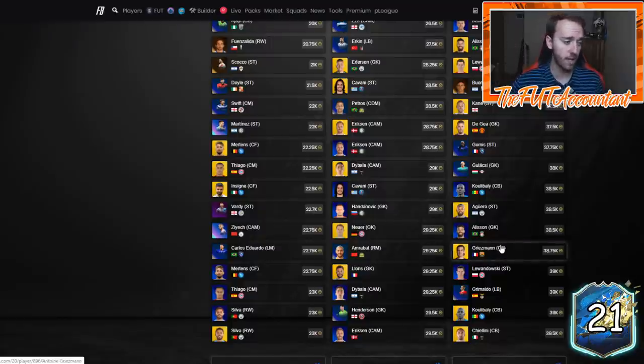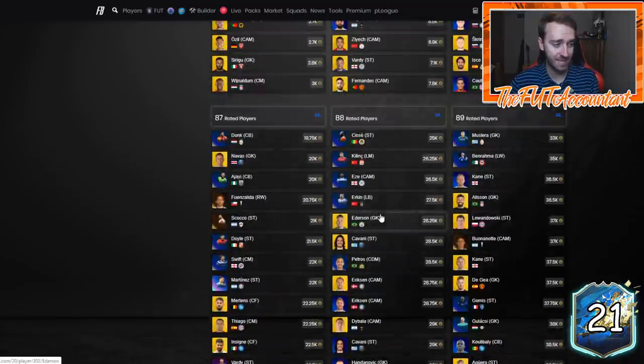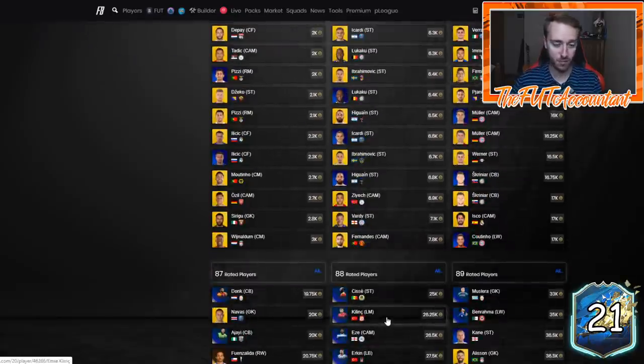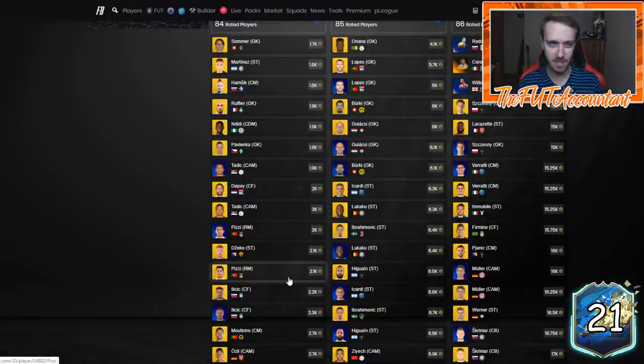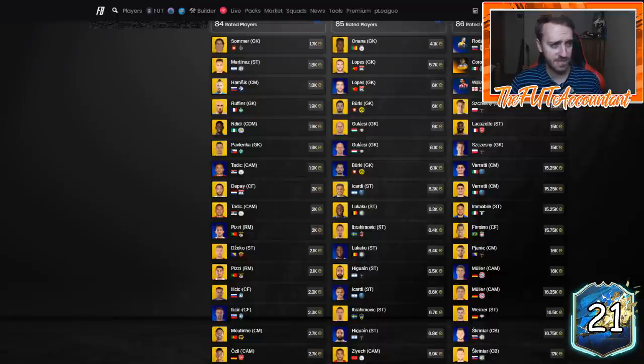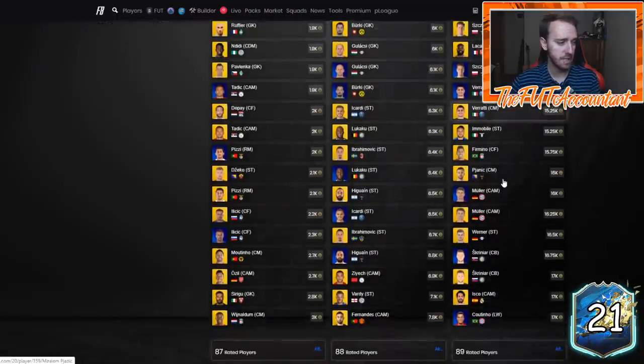89-rated players are still pretty low — 37k for some of these guys is really cheap. Griezmann out of packs is one of the cheapest 89s, which should ring an alarm as a good investment. 88s are low especially with the new TOTS cards, and some older TOTS cards out of packs are really low. 87s are low too, so 87s and above look really good for a club stock. What do I think about the La Liga guaranteed SBC? I think they're going to drop it as an 86-rated squad with one TOTS.